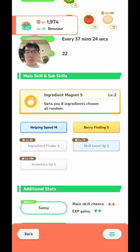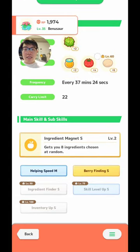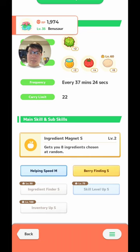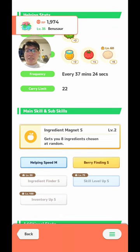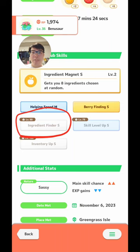For Venusaur, again we're talking about Berry Finding S to double that berry strength, so this will be quite a powerhouse as well, while still providing Honey and Tomatoes. I'm really hoping for desserts next week since a lot of the grass types seem to drop dessert ingredients. But if I get salads instead, that's fine — I've got some Tomatoes to cover for that. This Venusaur is quite a powerhouse, especially once it hits level 50, being able to get more Tomatoes for me.